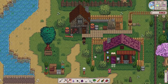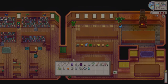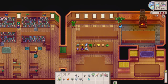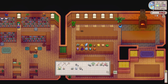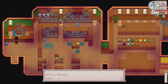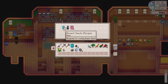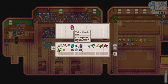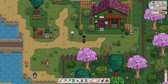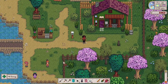I forgot to bring the community centre items so we'll do that tomorrow morning. Now let's go donate some stuff to the museum. We've got quite a lot for Gunther — I just want the rewards. We've got the ancient seeds and the recipe too, a standing geode which isn't great, but we've got nine melon seeds for summer — that's pretty impressive. I'm going to eat some field snacks and salmon berries, then go do a bit of mining. We've got good luck today, let's see if we can get some more iron ore and smelt it all once we get home.